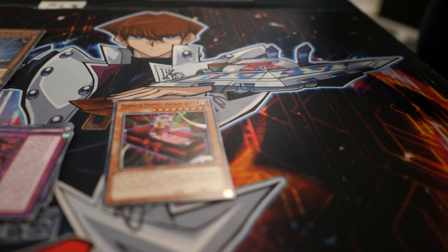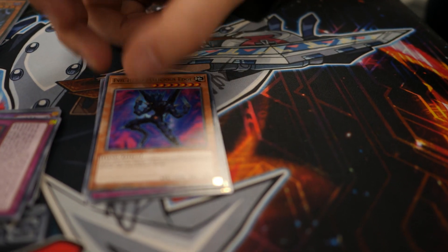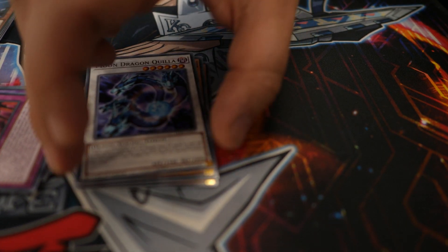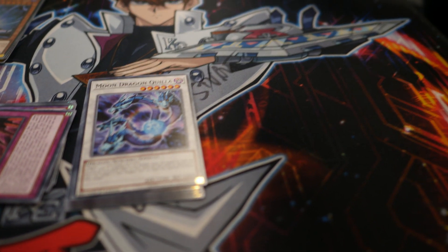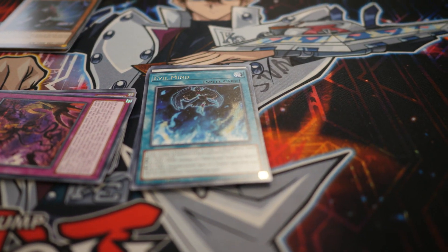We are now on pack number two. We have Gimmick Puppet Dreamy Doll. Lair of the Earthbound Immortal. Evil Hero Malicious Edge. And Moondragon Quila — I'm not sure on the pronunciation. And then Evil Mind, which I believe is for the Evil Hero cards — that's pretty cool, actually.